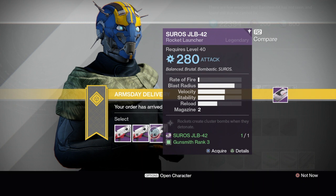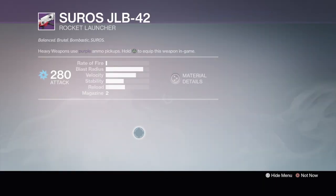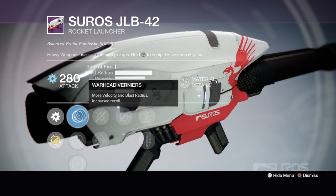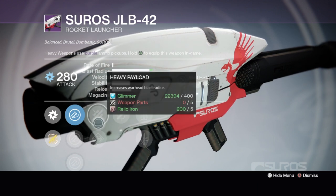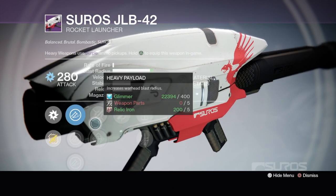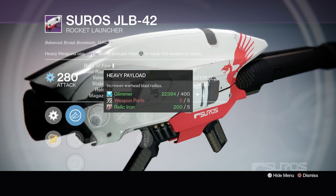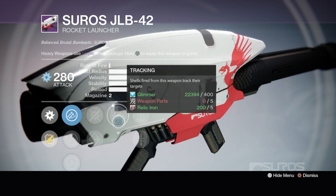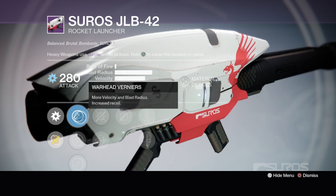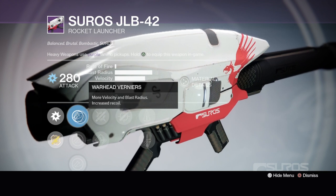GLB 42 — we're looking for something with proximity. I don't see anything with proximity, I see one with tracking. For PvE I like tracking on my rocket launchers, but for PvP I have to have grenades and horseshoes. Let's look at this one: warhead veneers, off to a good start. Heavy payload — look at the blast radius — if you put heavy payload on, flared mag, tracking, perfect balance, and quick draw. Not bad. Pick it up if you're looking for a PvE rocket launcher with a big blast radius and tracking. I'm happy because I have the raid rocket launcher with tracking.